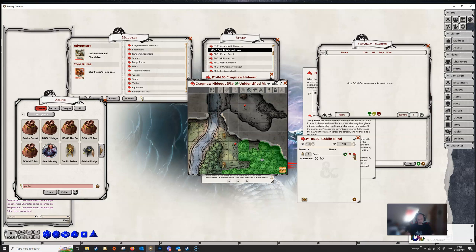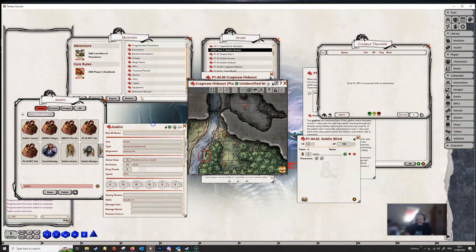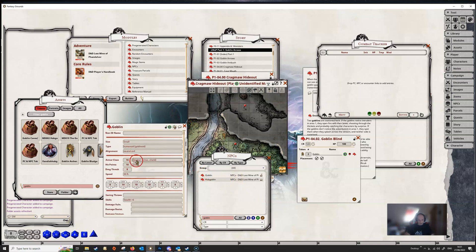We can even alter the goblins themselves. Click on the link to open up the goblin's character sheet. Maybe we want the goblins to have a little more strength — give them 10 hit points and increase their armor class to 16. But just be aware that if you edit this NPC link from here, you're altering every goblin in the adventure. If we go to our NPCs list and open up the goblin from the NPC list, we see he's now got armor class 16 and hit points 10 — every goblin in the entire module has been changed.